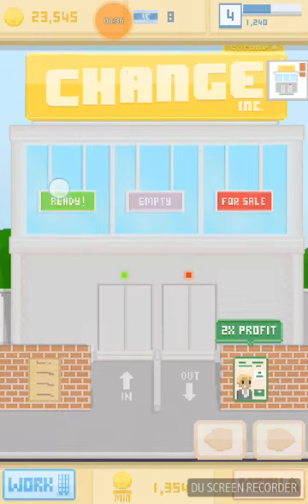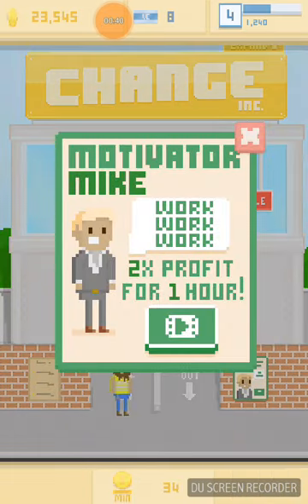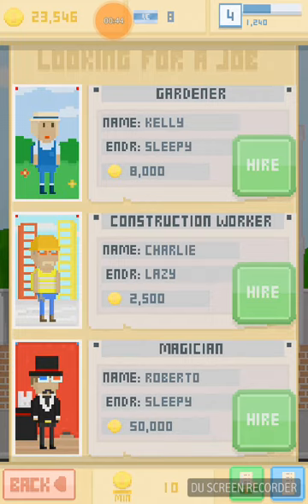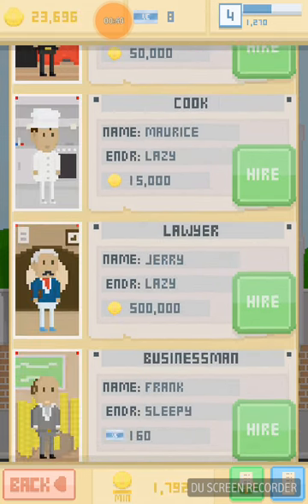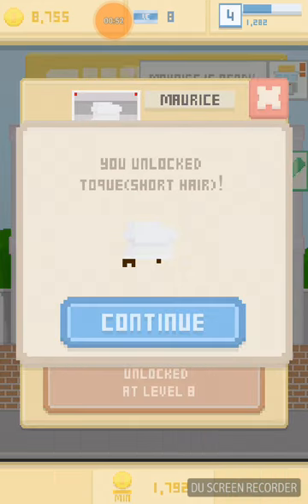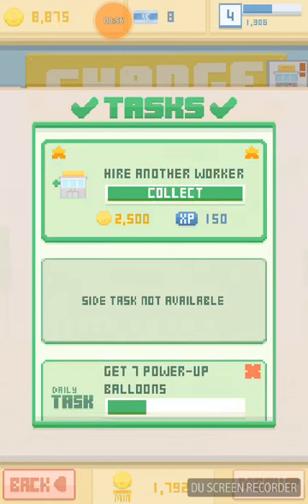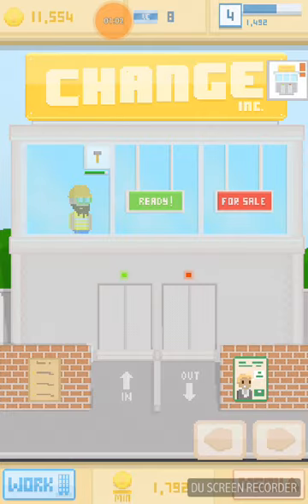So yeah, I just tap and I get coins, and I hire him — takes time to profit for an hour. Hire a worker: gardener, construction worker. I'm gonna go for a cook. Task completed — I'm gonna collect my stuff.